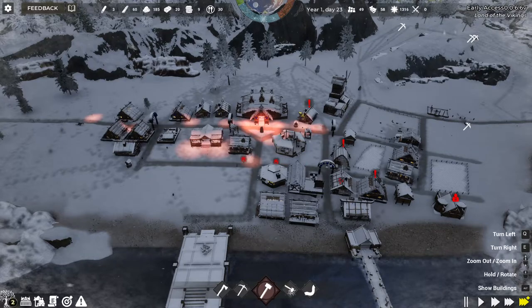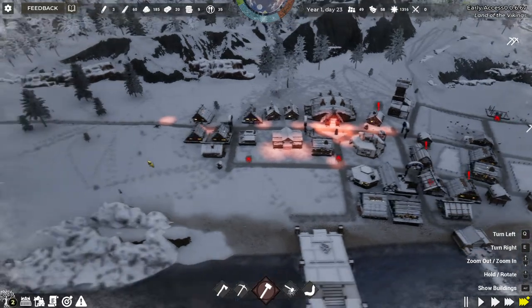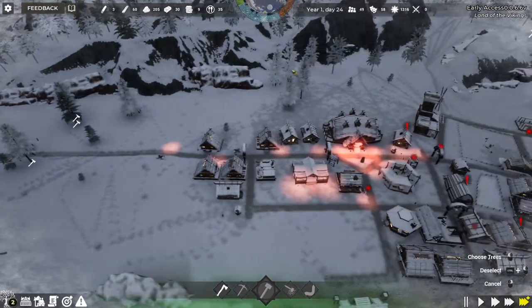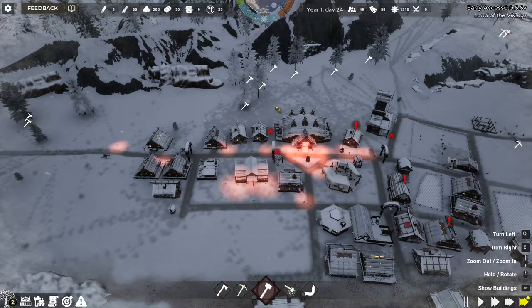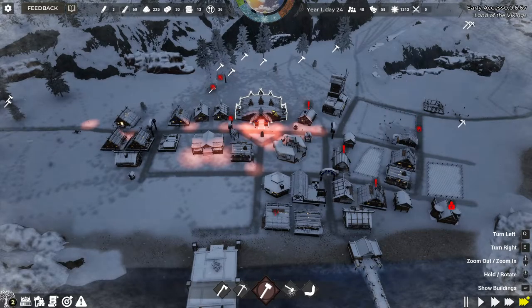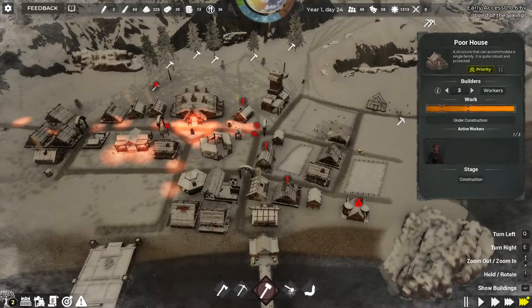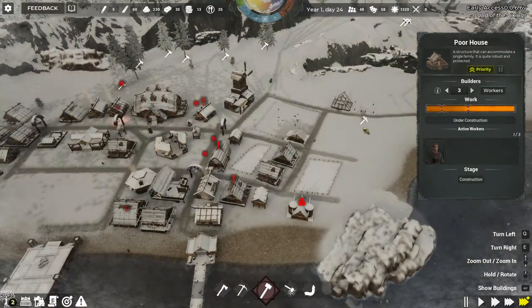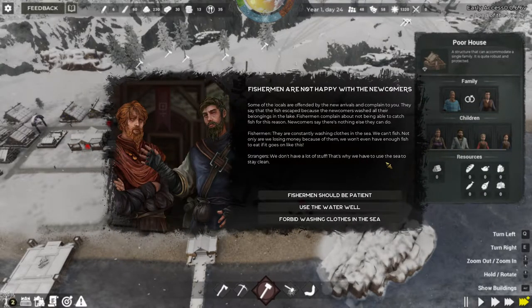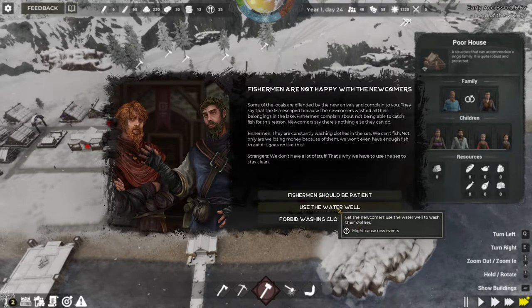Things are going much better now than the first winter. I would love if there's just like a lumberjack who'll automatically go harvest a particular area. But this is excellent — that's almost done. Let's see what family takes up that residence. Okay, so a big family. Some of the locals are offended by the new arrivals and complain — they say the fish escaped because the newcomers washed all their belongings in the lake, and fishermen complain about not being able to catch fish.